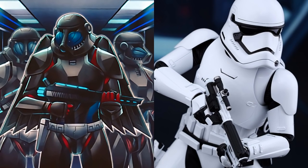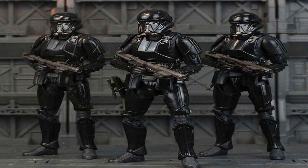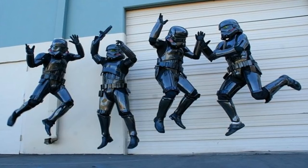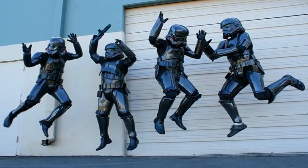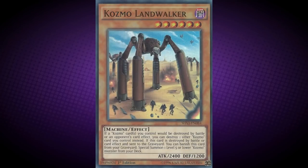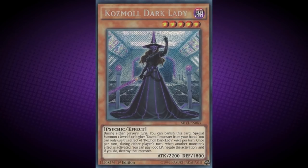The only major difference is that their colour scheme is reversed, as Stormtroopers typically wore white and these are wearing black. Actually, there were some Stormtroopers that wore black — I think the fighter pilot ones — if so, that's a really clever reference. This monster also appears in the artworks of Cosmo Land Walker and Cosmo Dark Lady.